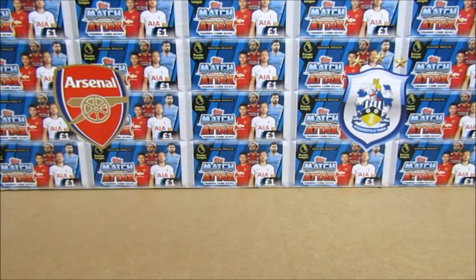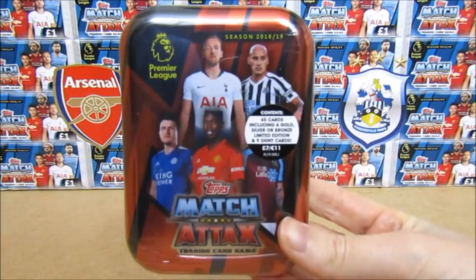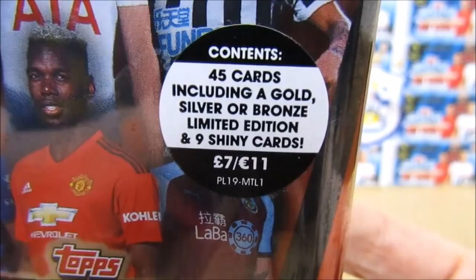Hello, we are Football Couple. And today we're going to be opening up one of the new Match Attacks 18/19 mini tins. We've gone for the bronze because I just thought it was a better colour. So as you can see, in this tin we will receive 45 cards including a gold, silver or bronze limited edition and 9 shiny cards. That's not too bad for the £7.